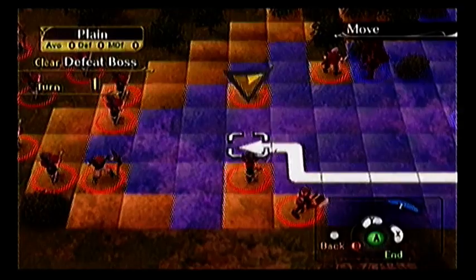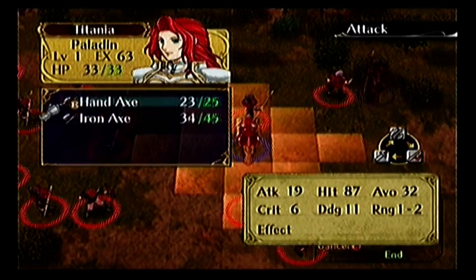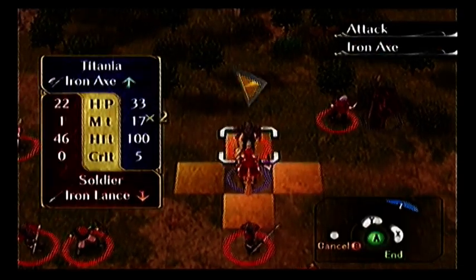We'll put Titania out because we've got a lot of axe people coming up. Either equip her with the hand axe so that she can counter the upcoming archer, or the iron axe so she doesn't get the archer but gets rid of some enemies.